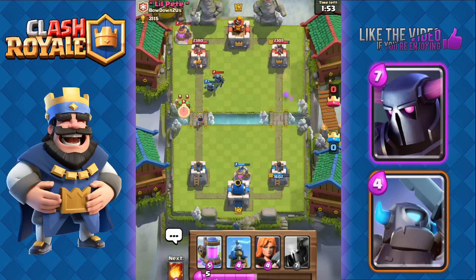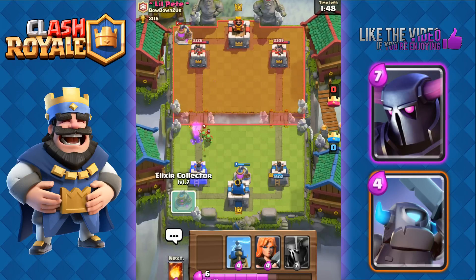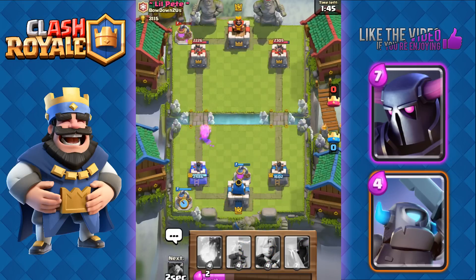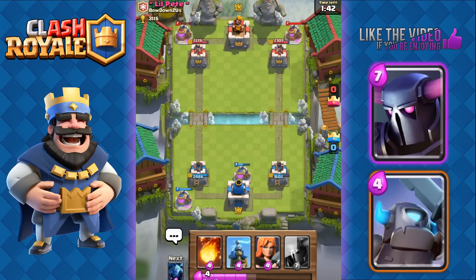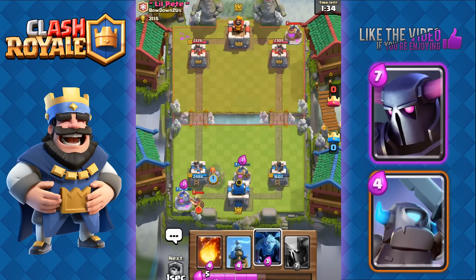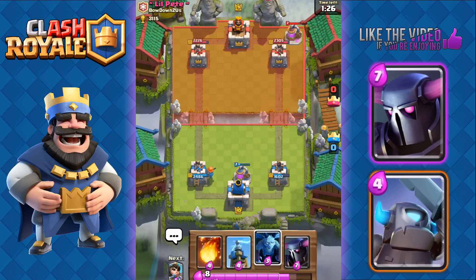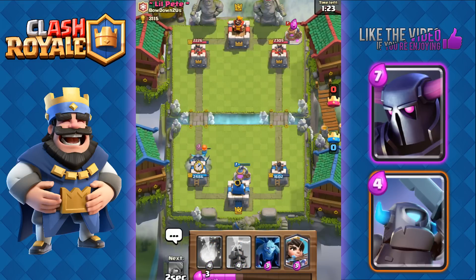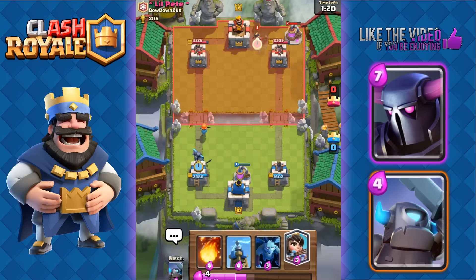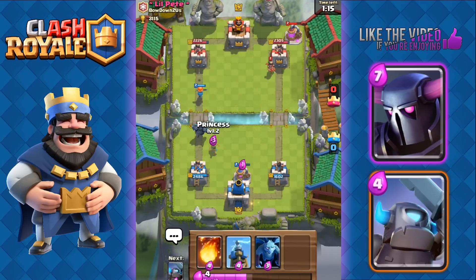He's gonna use his own Mini P.E.K.K.A. and Spear Goblins to take out our Princess. We'll place down a second pump. He's gonna place down his pump as well — we have two pumps now. We're gonna ready our P.E.K.K.A. soon. He's gonna use that Miner, so we'll use a Valkyrie to take out that Miner. We got P.E.K.K.A., Valkyrie in front. He's got that Princess, which we could have Fireballed but I'm afraid I might miss.